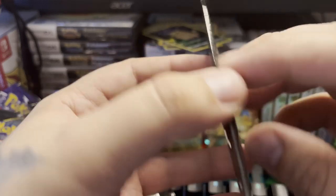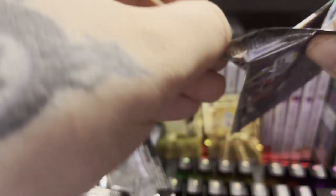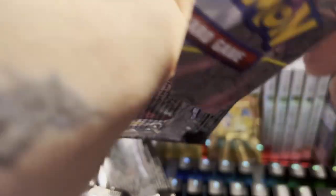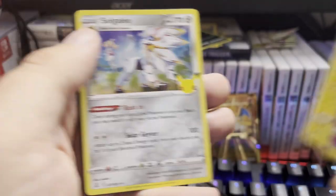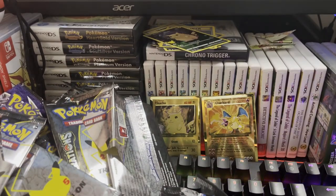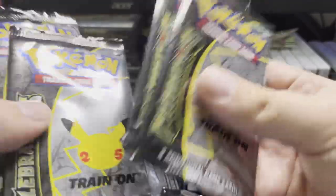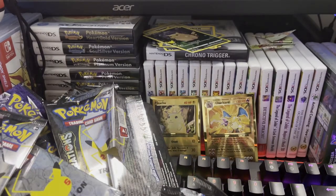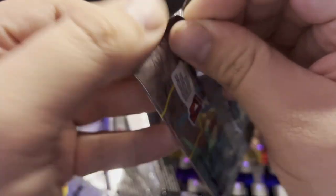We're slowly going through these. We got Cosmog, Yveltal, Zekrom, and Solgaleo — I haven't seen that one, nice. How many packs do we have left? We have seven chances left to pull the Charizard. We don't pull it, it's not the end of the world — we got that metal Charizard.